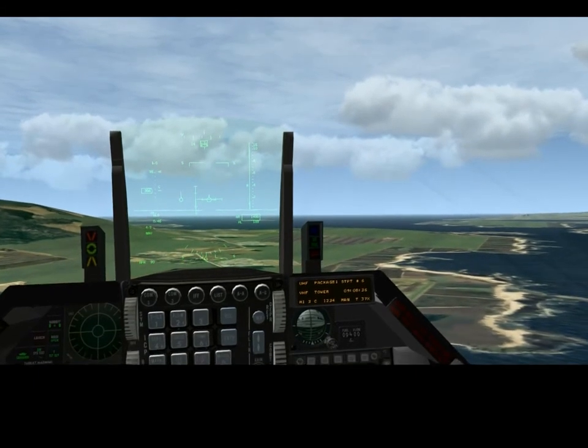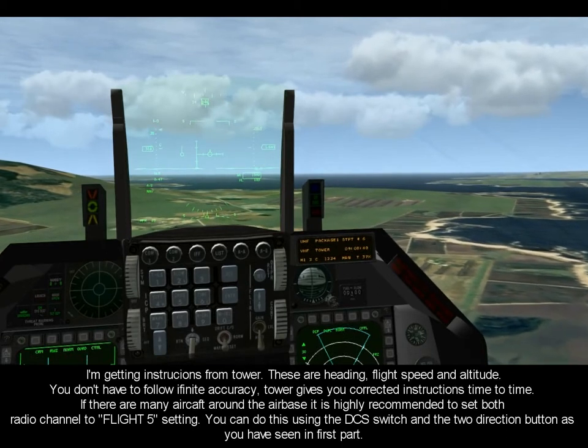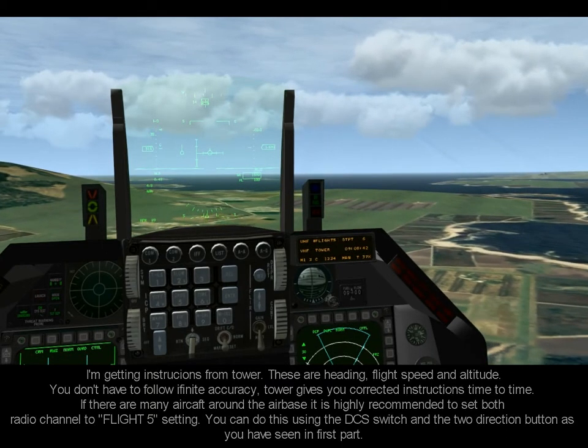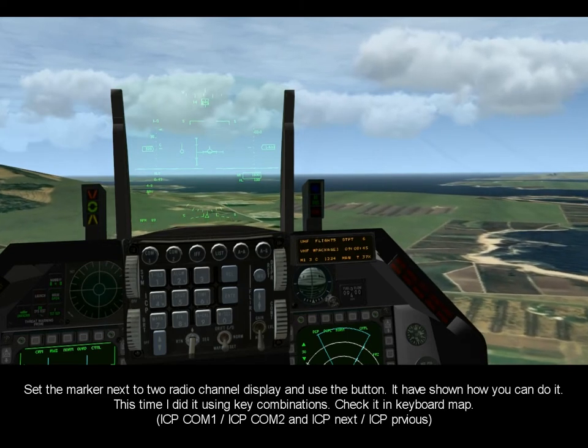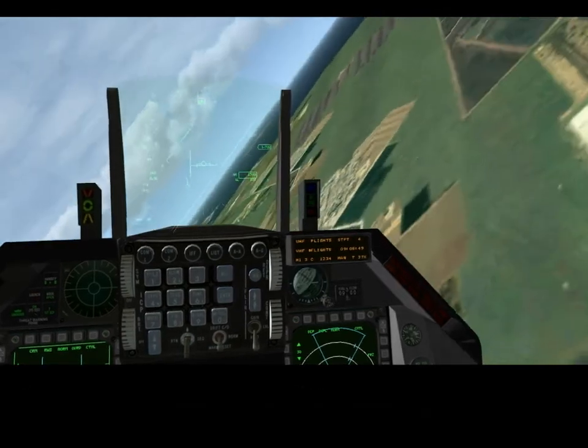Glass one-one, climb to 3000, maintain two-three-zero knots. Turn right heading three-zero-five. Mug one-three, descend. Glass one-one, climb to 3000, maintain three-six-zero knots. Turn right heading three-zero-five.